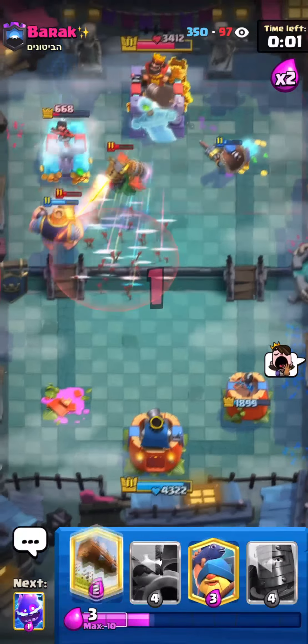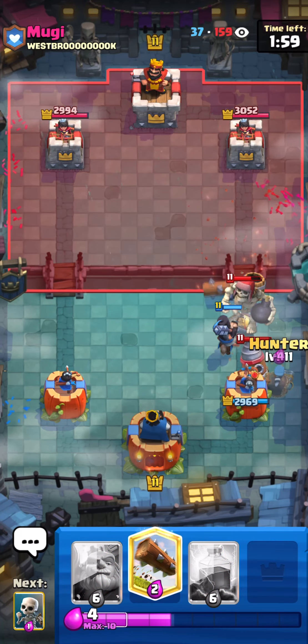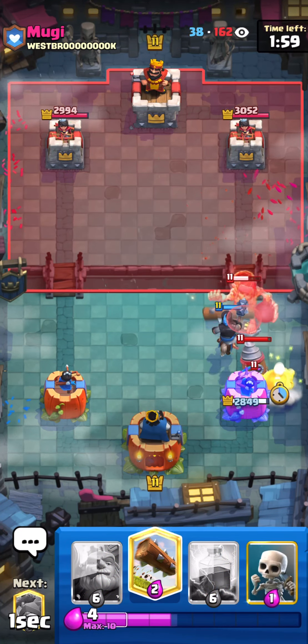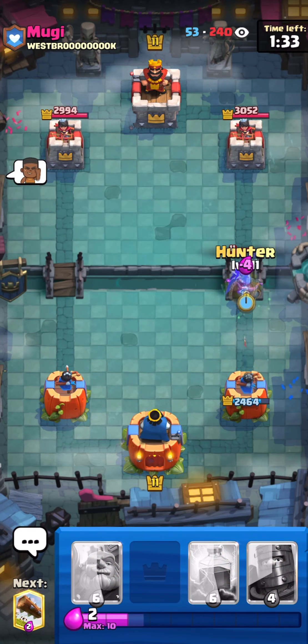I'm gonna fisherman here — unfortunately the queen has like no health but I need to waste more elixir. Giant skeleton, queen — it could be a miner deck or a drill deck. The problem is I used the dark prince, so if it's drill I don't have the dark prince in cycle right now and I have to use the hunter for the drill. He went really aggressive on the first attack but we did a really good defense. In this matchup versus that deck I'm gonna have to put the RG in the back. I'm not gonna fire spirit because he'll take damage; he's gonna take like 200 HP or more so I'm not going to fish him in and take that damage.